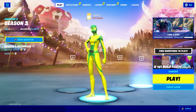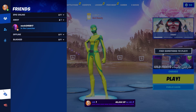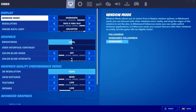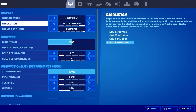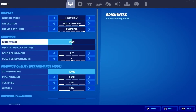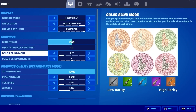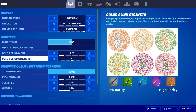Open the game. When you are in the lobby, go up to the three lines, press on the icon, and press on Settings. Go to Video. On Window Mode select Full Screen. Resolution select 1920x1080. Frame Rate Limit select Unlimited. Brightness select 100%. Use Interface Contrast select One. Colorblind Mode select Off. Colorblind Strength select 5.